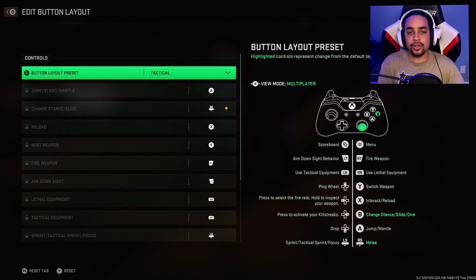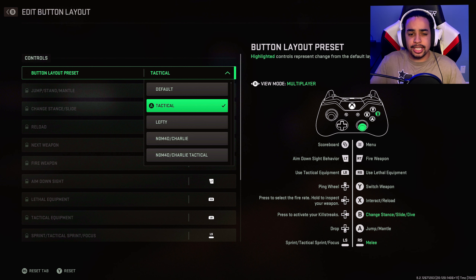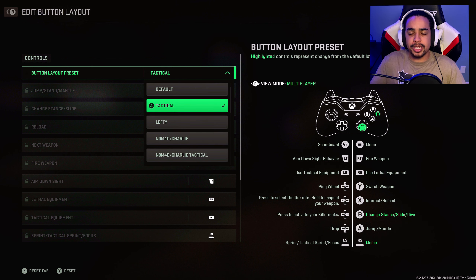For the button layout, I'm running tactical. Tactical is very efficient for me. The slide isn't very good in Modern Warfare 2, so you guys can go stick and move. The reason I'm not going stick and move is because I've been playing tactical since Modern Warfare 2019. I changed from stick and move because the slide became more efficient with slide canceling, so that's why I went tactical.